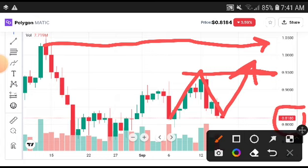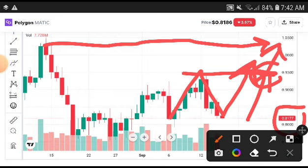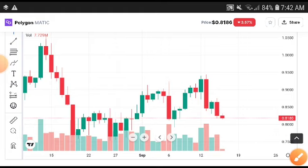The entry point is at 0.8180 — urgently take an entry. I am sure today will be the first break, and if they break this, it is confirmed they will hit the second target as well. Remember, at this time you will need to sell out 50 percent, and if it pumps further, then definitely sell 100 percent.